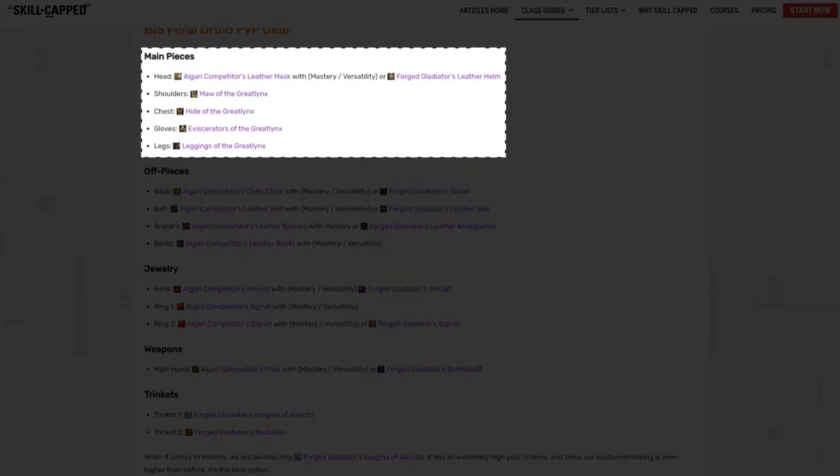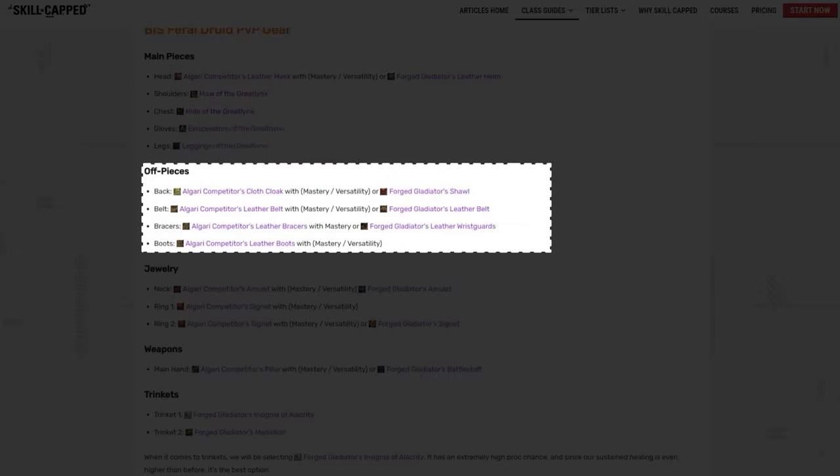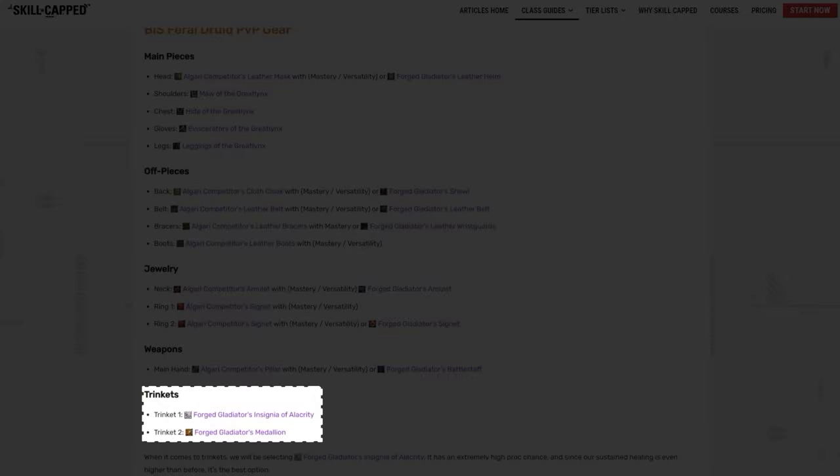Over the next few weeks, you should look to collect your PvP-scaled Force Set with the exception of the Helmet, which should be Algari-crafted with Versatility and Mastery. For every slot that we can, we want to be crafting with Verse and Mastery, but if you're worried about your survivability, just opt for some Conquest pieces instead, which includes our Helmet and off pieces and even applies to our Jewelry too, where we need at least one crafted ring with Mastery and Versatility. Our weapon is also going to be crafted, but you could definitely use a Conquest weapon too. And for our trinkets, we're going to use the Insignia and Medallion, of course.